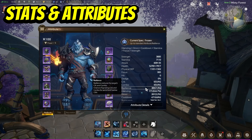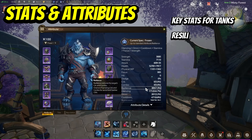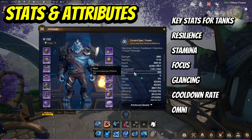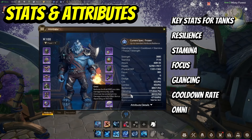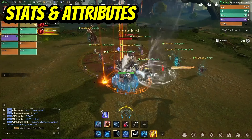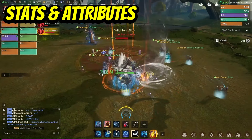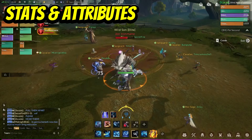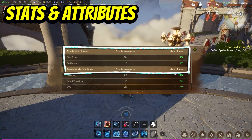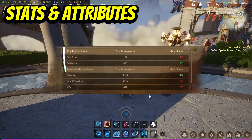The main priorities for tanking are resilience, stamina, focus, glancing, cooldown rate, and finally omni. Resilience is your immunity to being critically hit by enemies. It's essential because it helps you receive less damage. The required value varies depending on the boss and the level of content you're tackling — a normal raid boss needs less resilience than the same boss on elite.